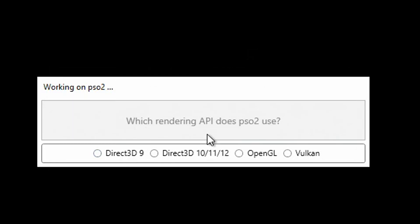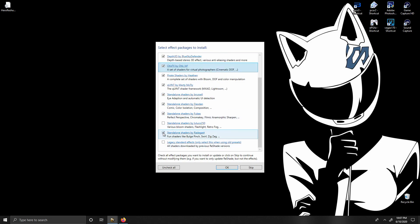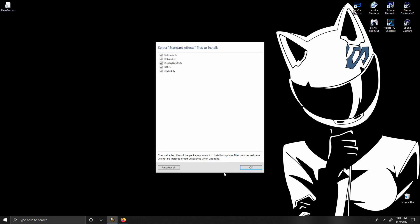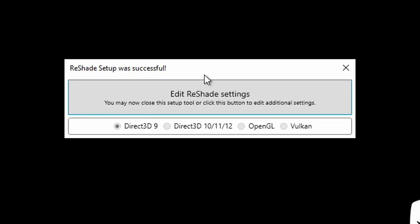Now it should ask you which rendering API does PSO2 use — we're going to be selecting Direct3D9. Once you do this, it's going to ask you which packages would you like to install. I actually selected every single package except for the one at the very bottom, which says to only select it if you're going to be using old presets. I created my preset from scratch, so you have no reason to use that one. After check-marking all of them except the last one, go ahead and click OK through all the prompts. Once you're done, you should see ReShade setup was successful.